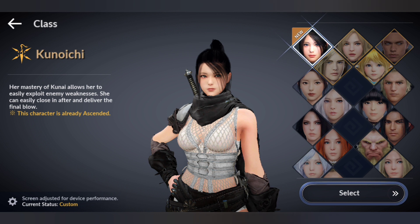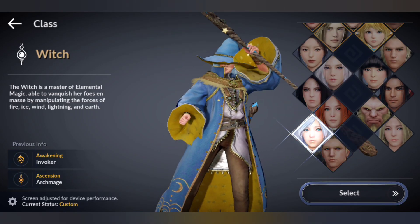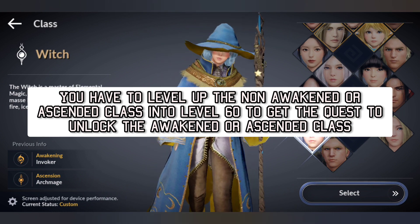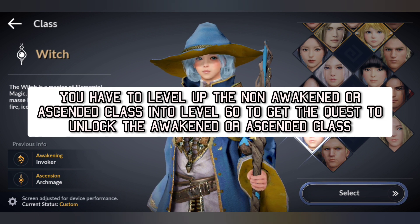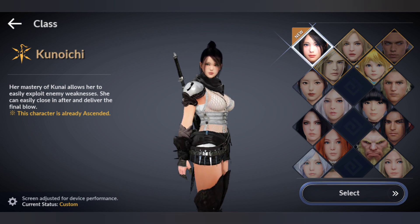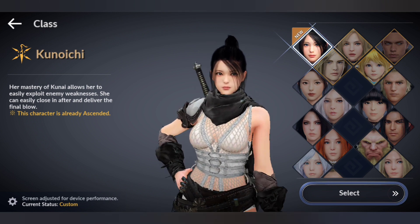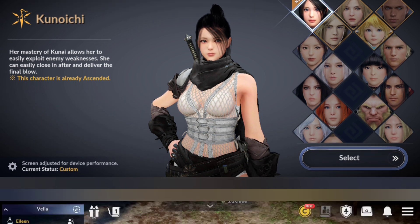As you can see on your screen, I have Kunoichi, a brand new class just released on the global server, and under the class description it says this character is already ascended. Witch is one of the original classes in Black Desert Mobile and you will not get ascended or awakened from that class. If you still want to play a non-ascended class as your main, first go with an ascended class until you unlock the Hadum Realm, then create your main class and send them there to level up very quickly.